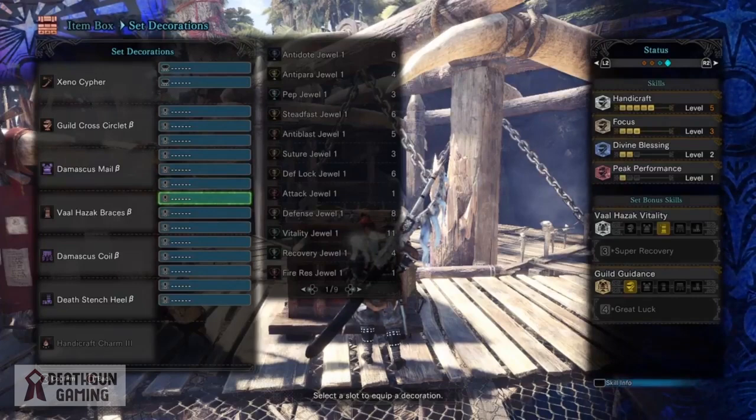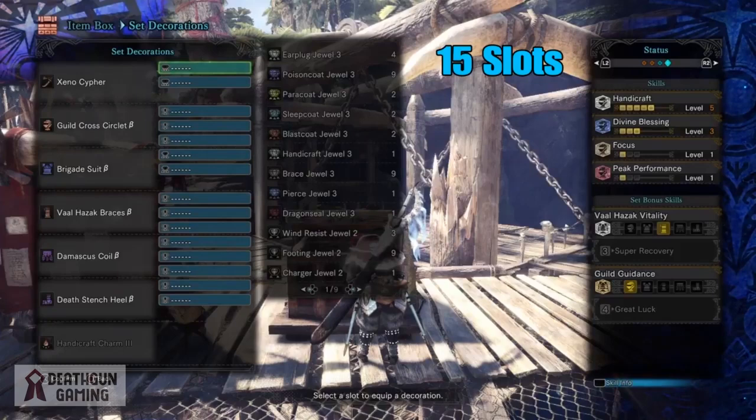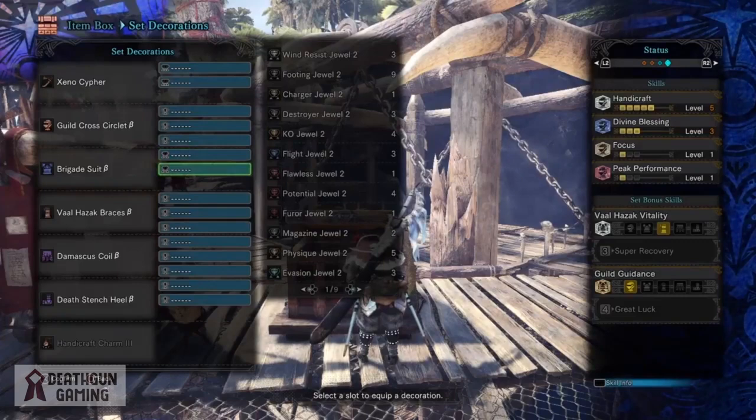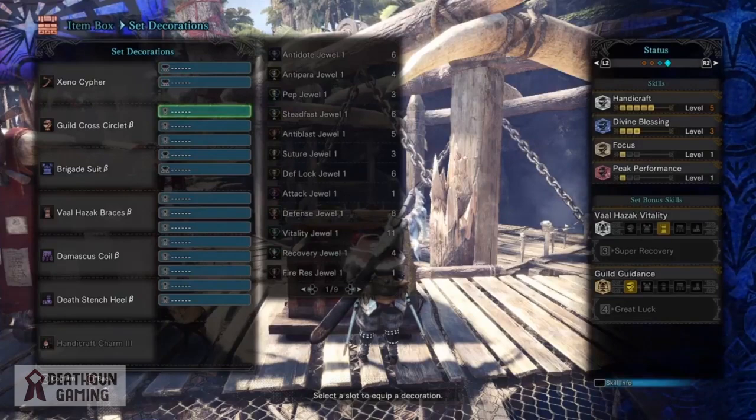Now I know there's a lot of you who are going to say, but what about level 2 slots? What if I want to put weakness exploit into my DPS builds and I have the jewels? Well I have a build for that as well and it doesn't change much at all. If we change our chest piece to the brigade suit B it will give us 2 level 2 slots. So overall we will end up with handicraft level 5, max divine blessing, 1 point into focus, 1 point into peak performance, and when it comes to our slots we will be left with 2 level 3 slots, 2 level 2 slots and 11 level 1 slots, giving us full power over our customized station.